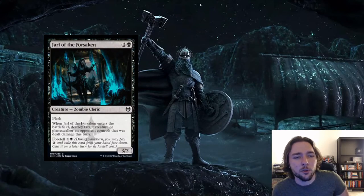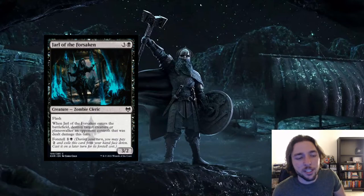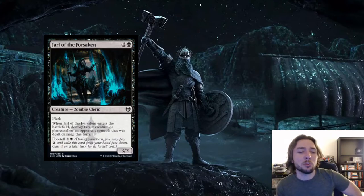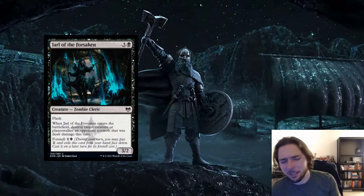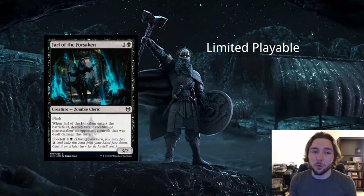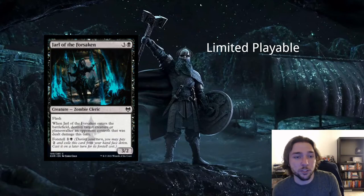Next card is Jarl of the Forsaken — 3 and a black for a zombie cleric creature, a 3/2 with flash. When it enters the battlefield, destroy target creature or planeswalker an opponent controls that was dealt damage this turn. You can also foretell this for 2 and play it later for 1 and a black. Because it has flash, you can play it on your opponent's turn. There's a nearly identical card printed several sets ago at 4 mana that never saw constructed play, so I don't think this will either. In limited, though, it's pseudo-removal — you can block with a 1/1 against a big creature and then slam this down to destroy it, getting an extra body. That's a huge tempo swing.